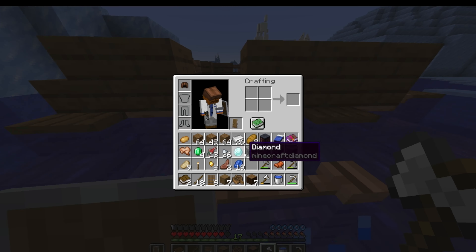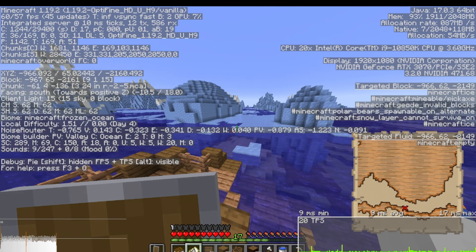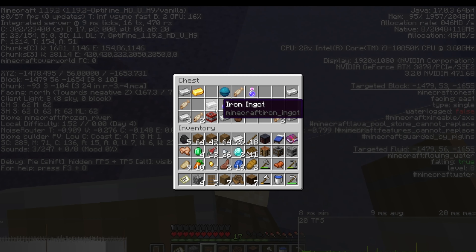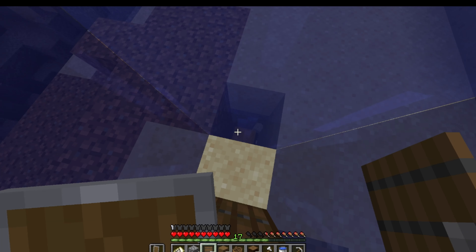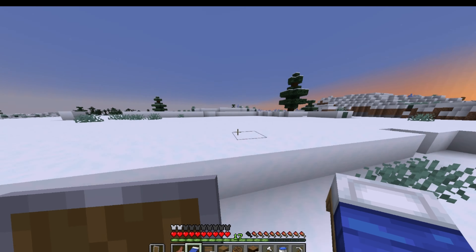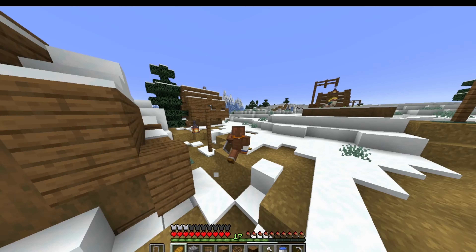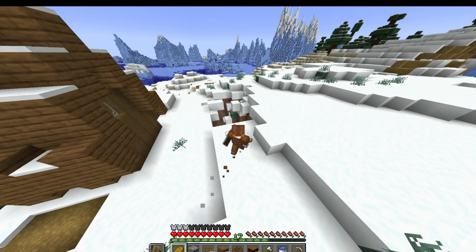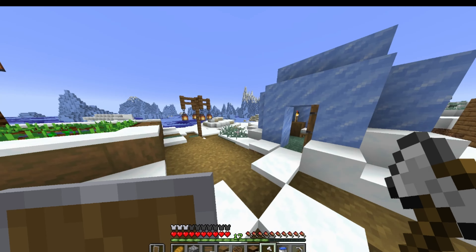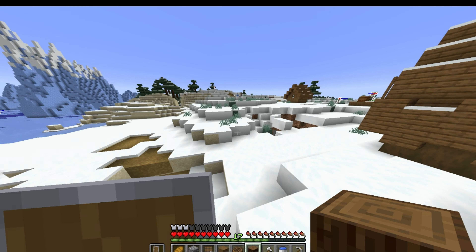I need at least one more diamond to get the hoe. I'll head back this way. Yes, got another diamond — nice. I have enough for my anvil for the sword too. I'd like two more diamonds so I can get a diamond sword instead of iron and not worry about it breaking. Found another village — I just need the one cat. I'm rocking that leather drip.